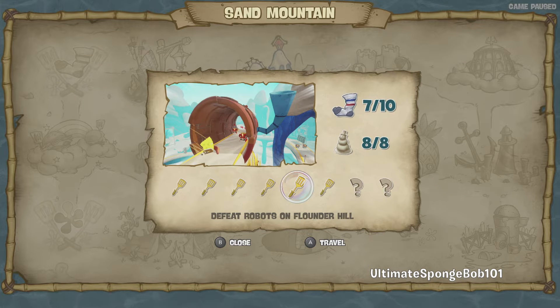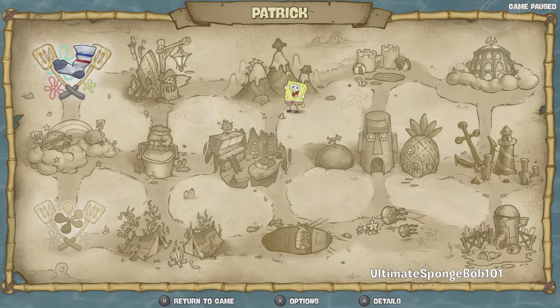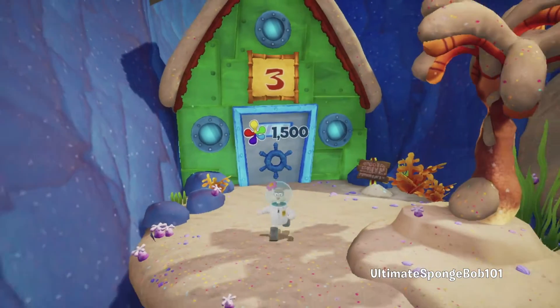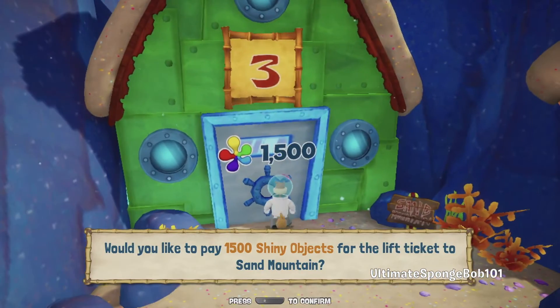We still have three more socks to collect in this level, so we have to look out for them in Sand Mountain. Without further ado, let's pay 1,500 shiny objects and head up to Sand Mountain. It's kind of strange because the general area is called Sand Mountain and then the final slope is also called Sand Mountain.